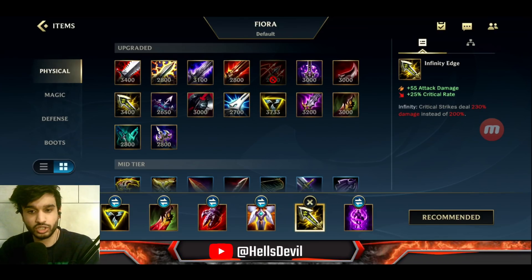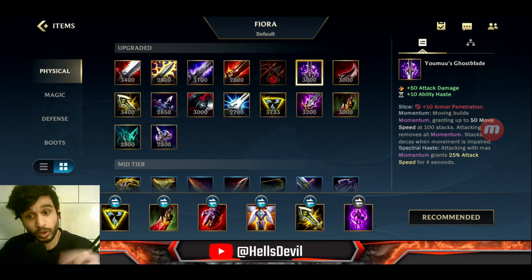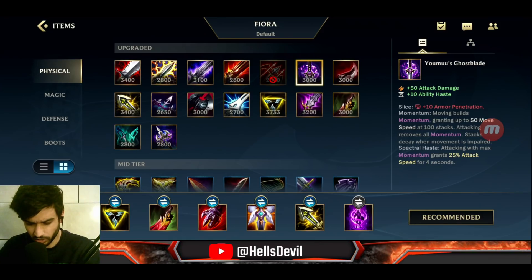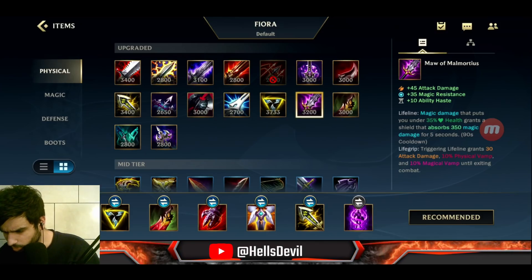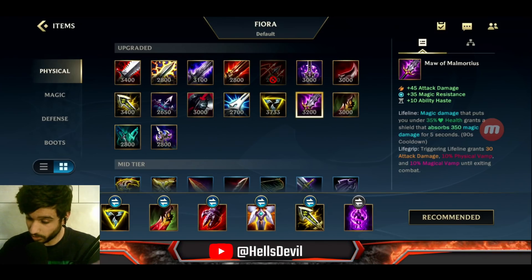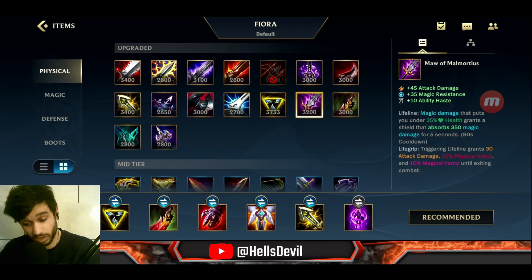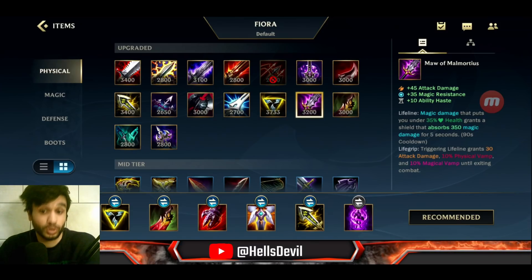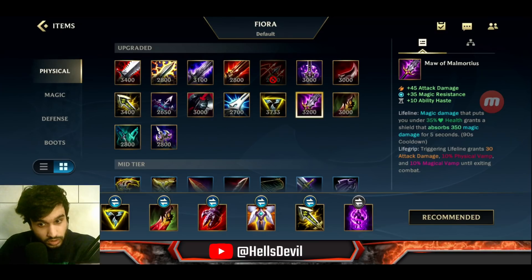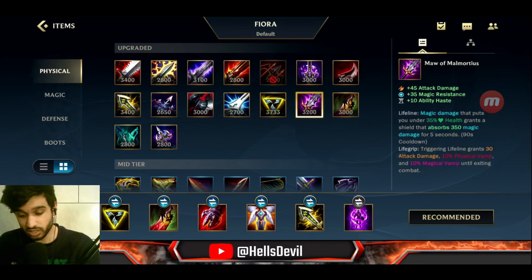Infinity Edge is great if you want full damage. Homing Ghostblade is good if you want bonus movement speed. Maw of Malmortius is also solid on Fiora — magic damage that puts you under 35% health grants you a shield that absorbs magic damage, and triggering it gives you extra attack damage and lifesteal. This is a golden item against a lot of ability power — maybe third item or so.